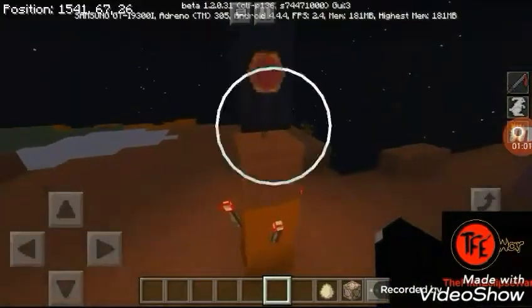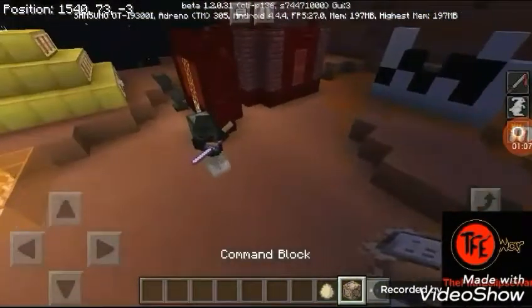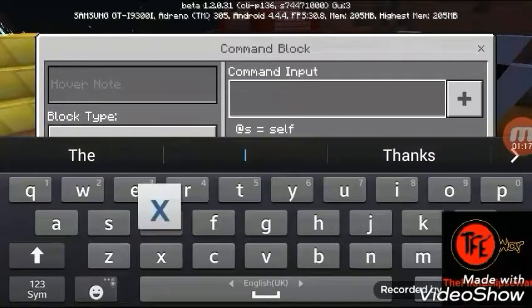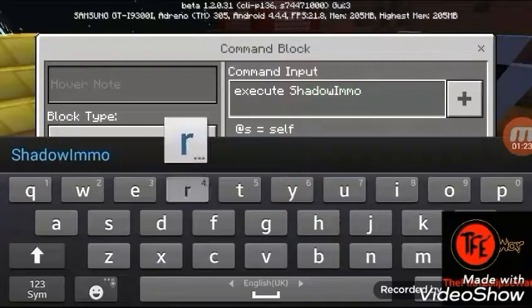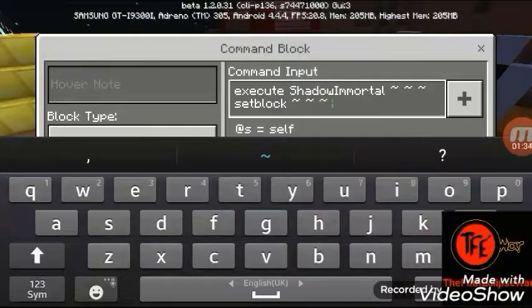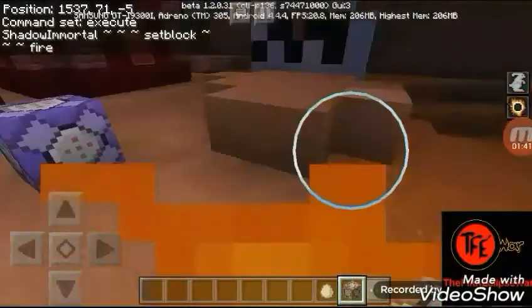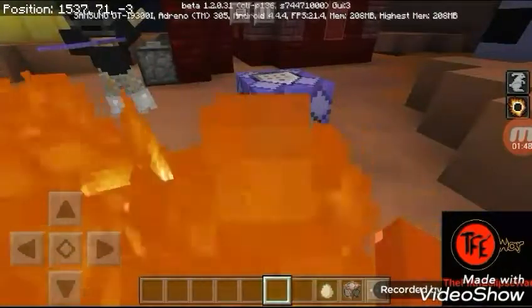I've got my flag in here. Let me make the health trial video thing. For this Halloween-y setup, you're going to need a repeat always-active command block. You're going to write 'execute' and then your name — mine is ChildImmortal — then 'set block' with fire. Now you're able to burn everything. You also need to give yourself fire resistance so you don't get injured by the flames.